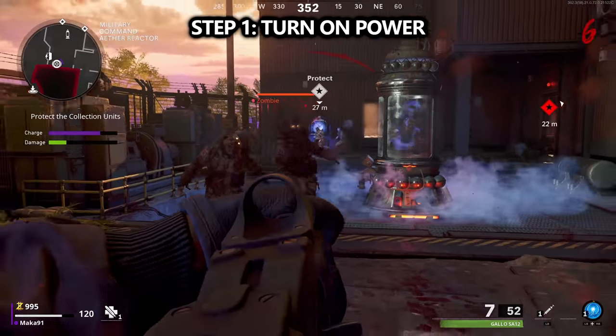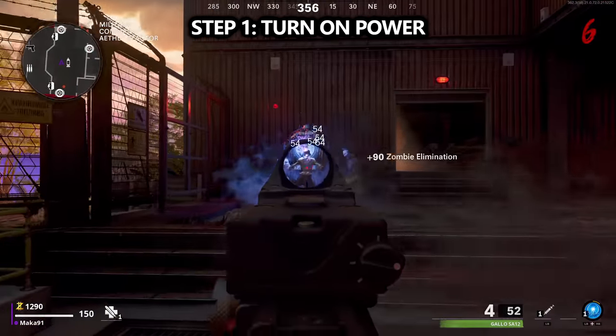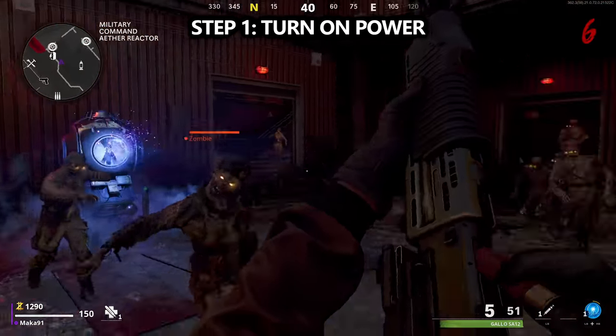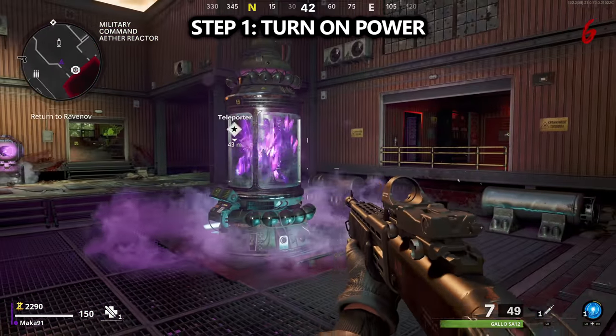Step one is pretty simple. All you need to do is go through the teleporter, then interact with the three reactors to turn on power to the facility. At this point, you should also be able to pack-a-punch a weapon back in the village.